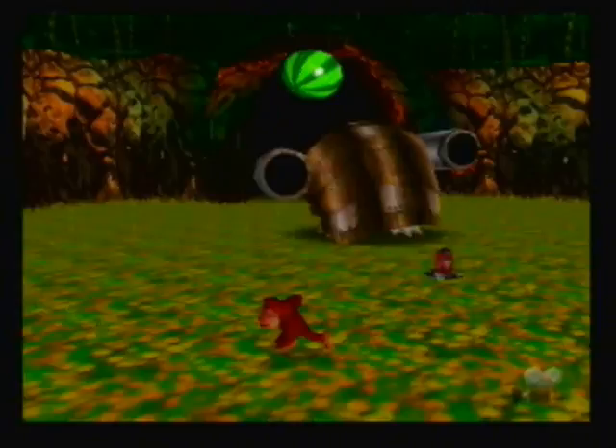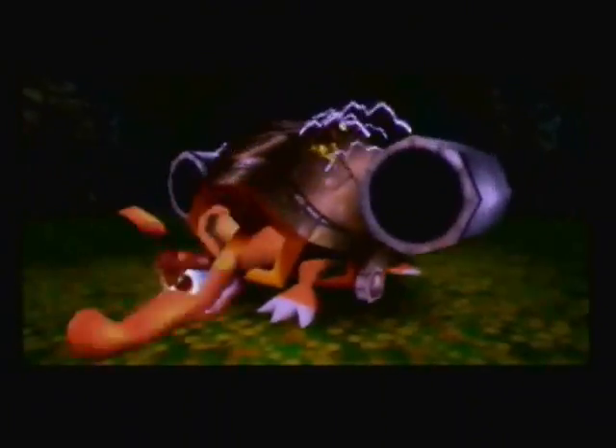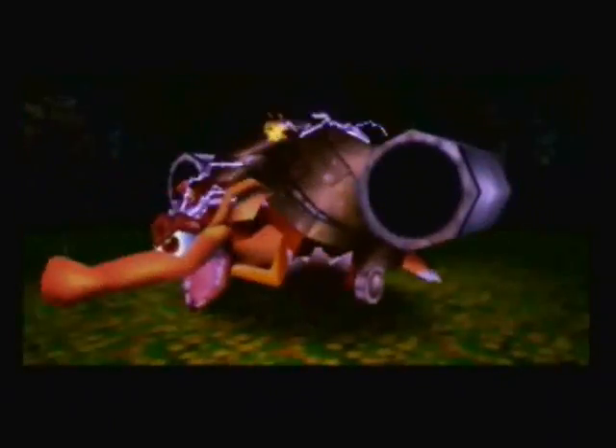Basically to fight this guy, all you have to do is run around when he's firing fireballs at you. He'll do this a few times, but then he'll come out of his shell. Then you have to grab the TNT barrel and throw it in his face while he's laughing. You only have to do this three times, so this is a very easy and very short boss fight — you really shouldn't have any trouble with it at all.